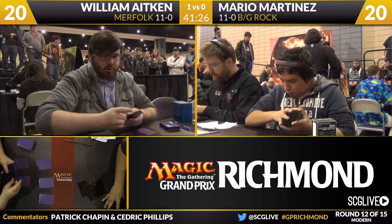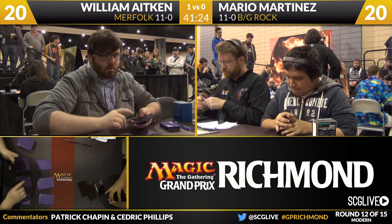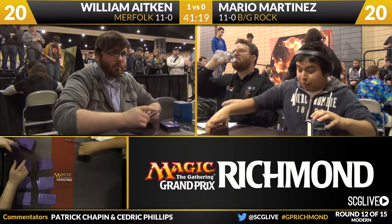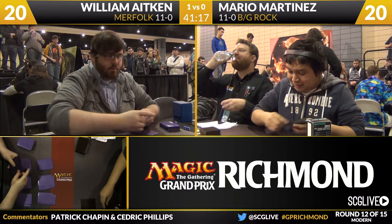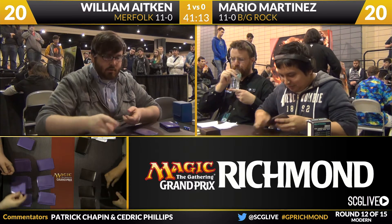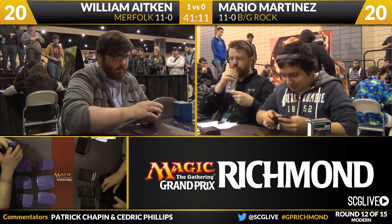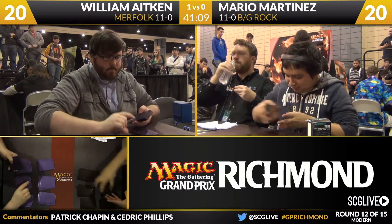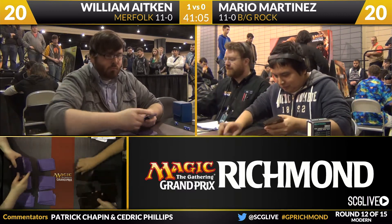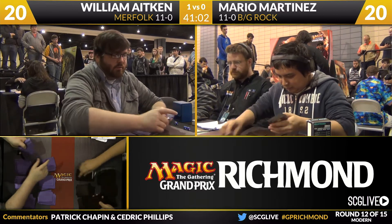Taking a look at William's sideboard — he is up a game and will be on the draw: one Echoing Truth, one Vedalken Shackles, one Hurkyl's Recall, two Steel Sabotage, two copies of Grafdigger's Cage, two Chalice of the Void, three Swan Songs, and three copies of Spellskite. Anything we like here? Nope. He doesn't really have any bad cards in his main deck, but that's fortunate because he doesn't really have any good cards in his sideboard either.